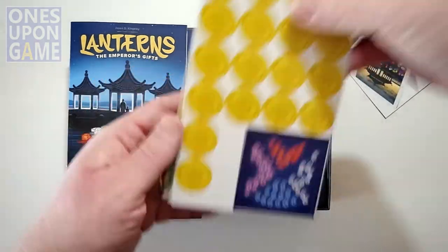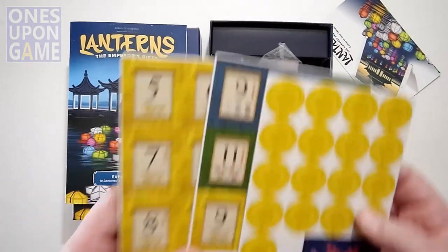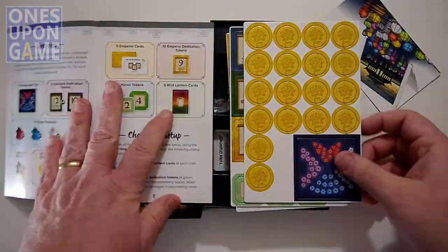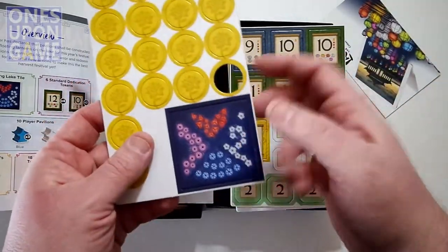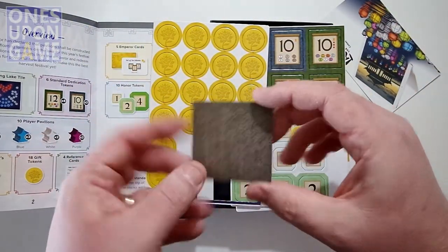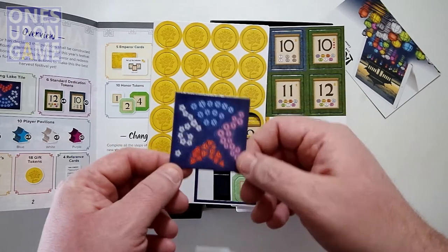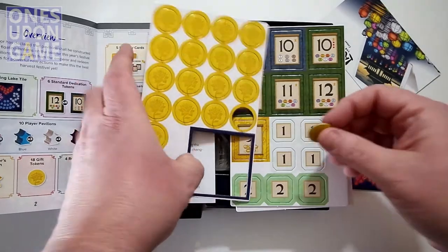You get some punch boards — three punch boards total. We've got Emperor's Favor tokens and gift tokens. They appear to be the same thickness as the base game. There's one lake tile that comes with it, and it has a black background while the other lake tiles have a blue background, so this is clearly the starting lake tile.